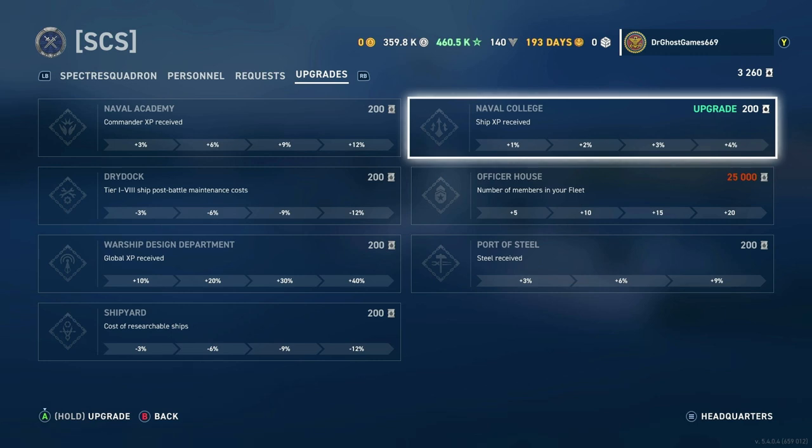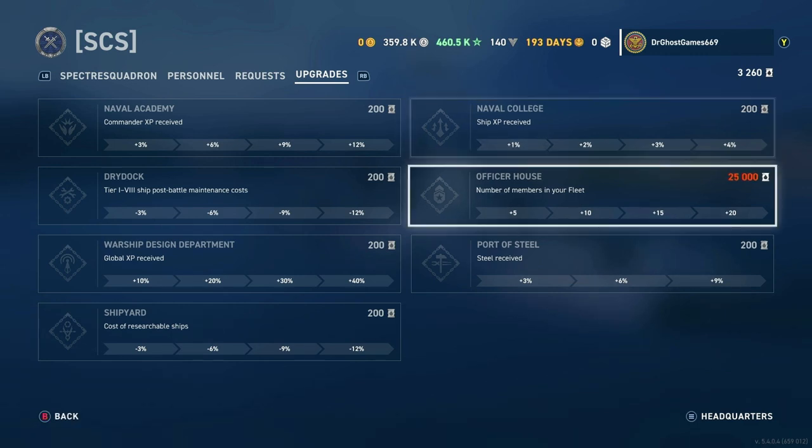Next is the Naval College — Ship XP received, you can go all the way up to plus 4%. The Officer's House is the most important thing if you're a big clan with more than 20 people. If you have more than 20 people in your clan, this is definitely something you're going to want to save all of your oil for. It's going to cost 25,000 oil to upgrade this — very expensive. But the more people you get in your fleet, the more oil you can potentially get. Just today, me and my 15 guys have earned 3,000 oil. So this right here is one of the most important upgrades if you're a big or medium-sized clan.